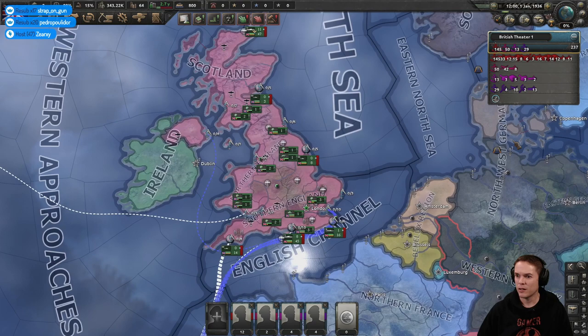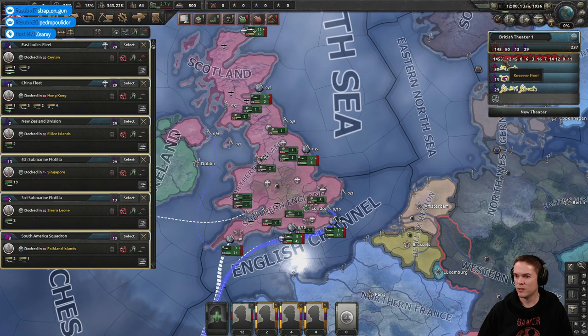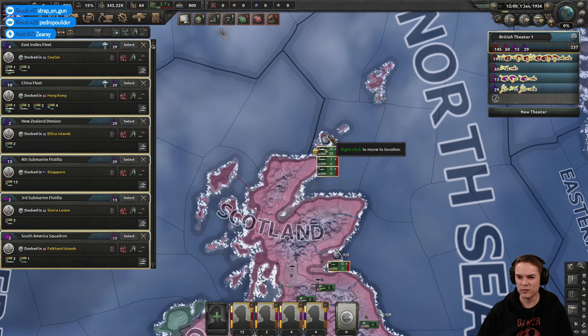There's a little bit of housekeeping to do at the start which we'll run through as quick as we can. Let's just get all the navy grouped up into one place. If anyone knows a quicker way of selecting everything, let me know — I'm just holding down shift and accessing them there. Let's bring them up here, this will do.